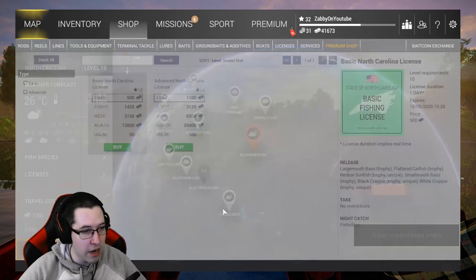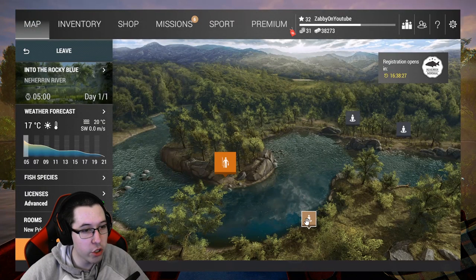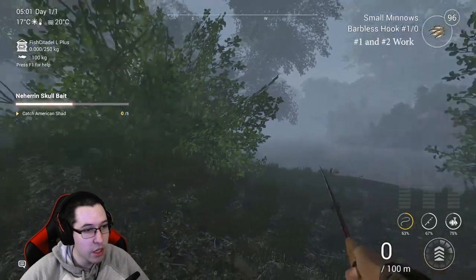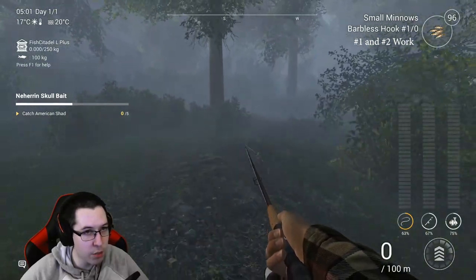So let's head in here — make sure to buy a license — and I'll show you guys where to go to catch these Shads. What you're going to do is come to this spawn point here, Rubble of Old Times, and then walk to the left.